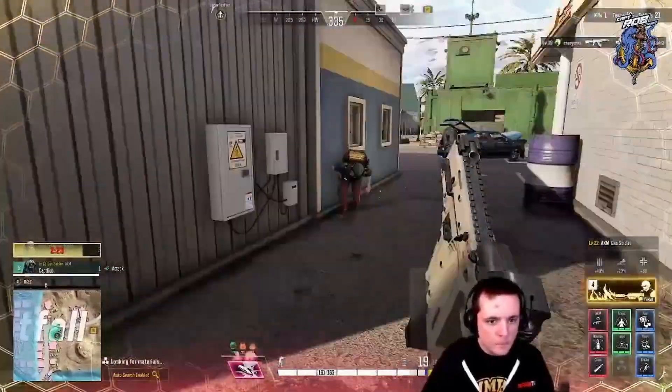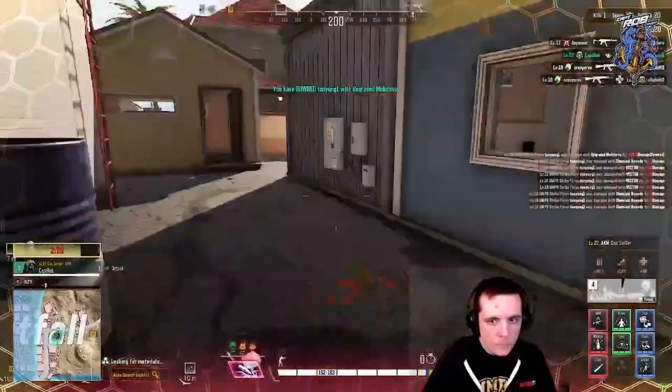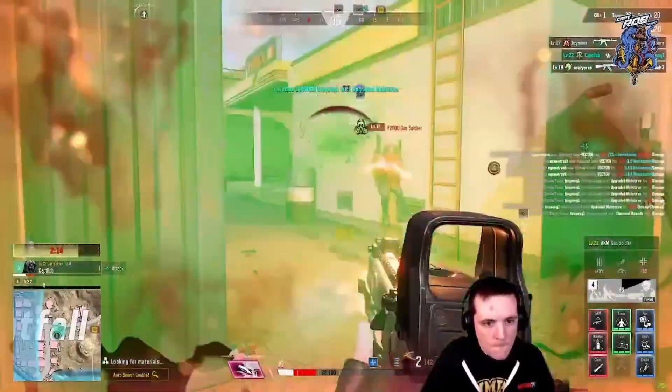Coming up, you'll see that a person is going to attack me on my right. I'm going to get some shots off, Chem rounds is going to do damage, nail them with the ultimate for huge damage and down them. I am going to get pushed here and will not be able to take them out, but I almost win this fight.